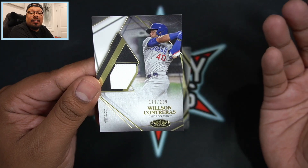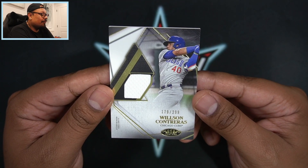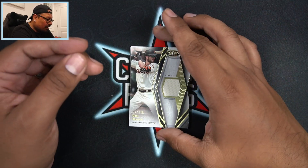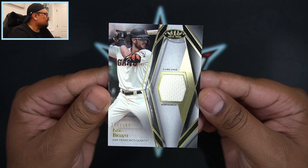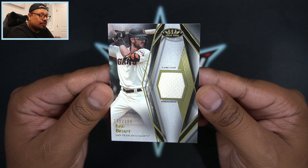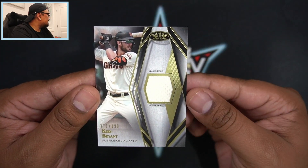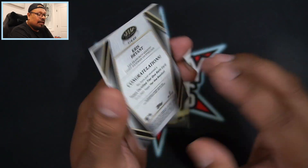Wilson Contreras — maybe a former Cub, because supposedly he's going to get traded before the trade deadline, which is next week. Cubs fans out there, let me know what you think about Wilson Contreras getting traded. Second card is going to be Chris Bryant — former Cub, former Giant as well, because he is now with the Colorado Rockies — 371 out of 399, game-used memorabilia. It actually does say 'game used memorabilia' right on the sides of the card. Pretty sick looking card.